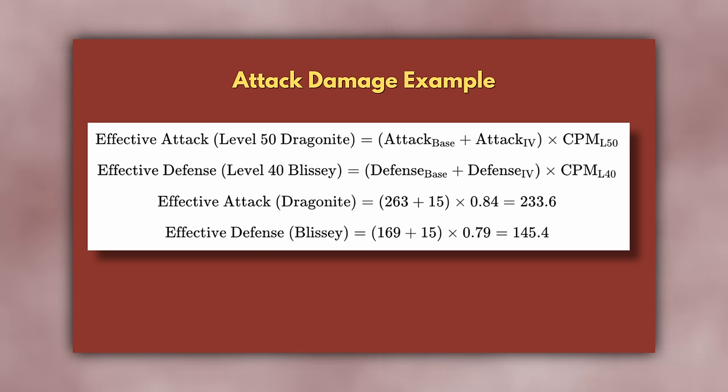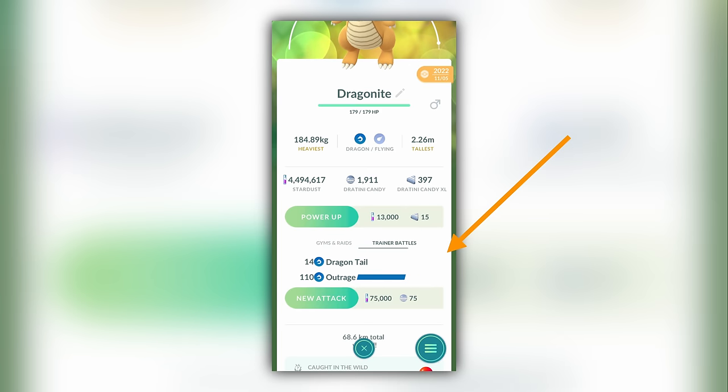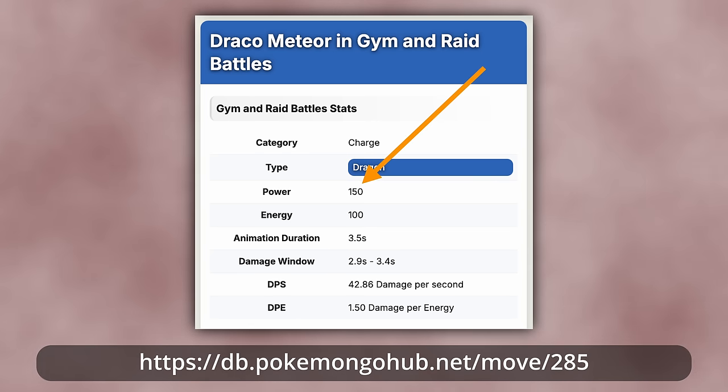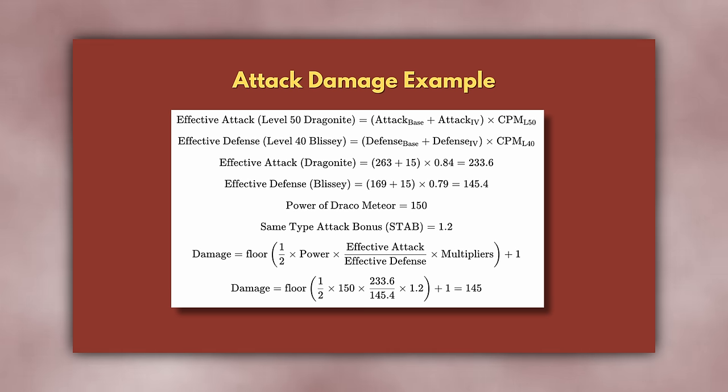Let's do an example attack damage calculation for a level 50 Hundo Dragonite attacking a level 40 Hundo Blissey with Draco Meteor. The level 50 Hundo Dragonite has effective attack stat of (263 + 15) × 0.84, which is 233.6. The level 40 Hundo Blissey has effective defense stat of (169 + 15) × 0.79, which is 145.4. Draco Meteor has a power of 150, and since it is Dragon type — the same as Dragonite — the STAB bonus of 1.2x applies. Plugging these numbers into the attack damage formula, we get a damage of 145, which is the actual amount of HP removed from the Blissey.